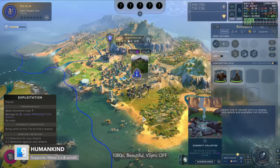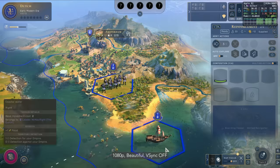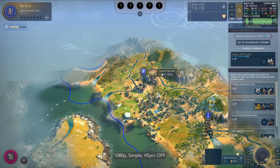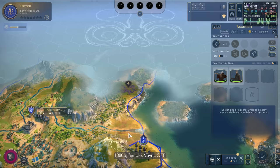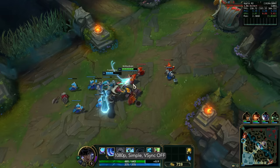Unlike Civ 6, Humankind is a 4X strategy game native on Apple Silicon. It's also quite a demanding Unity game. At 1080p beautiful it hovers around 30fps. At 1080p simple it's about 49 to 55fps. Keep in mind this game often uses over 8GB of memory, so you might have performance issues on the 8GB 15-inch MacBook Air model.